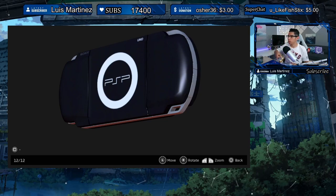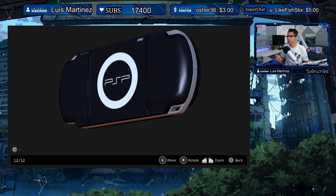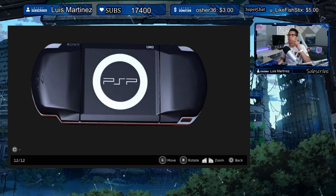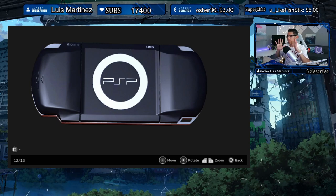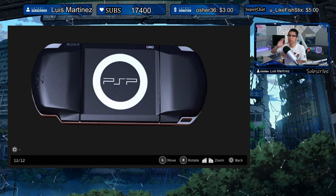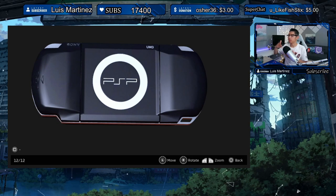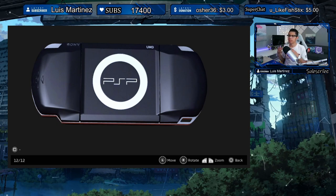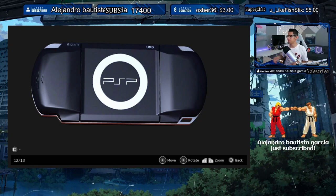I'd like to see the PSP 1000, 2000, and 3000 models, the Game Boy Pocket, the Game Boy Micro — the different generations of each console. It would also be really cool if they showed pictures of different color variations, the various packages they released, and maybe original announcement photos or the first time a console was ever shown. That would be awesome.